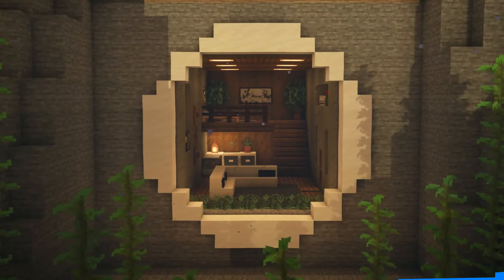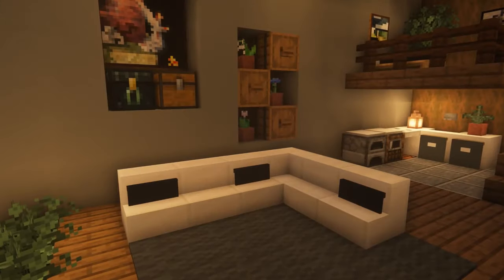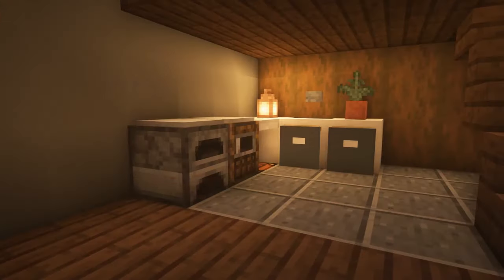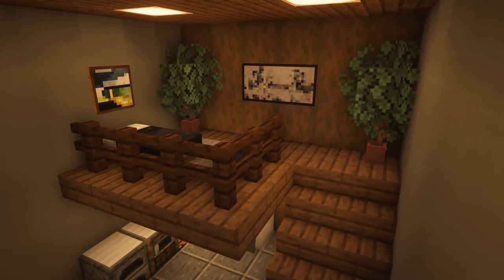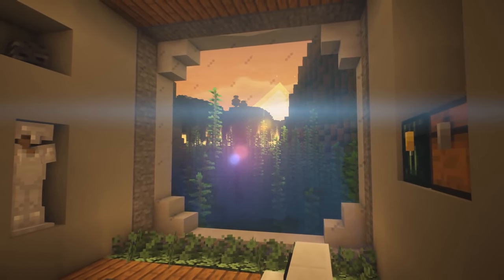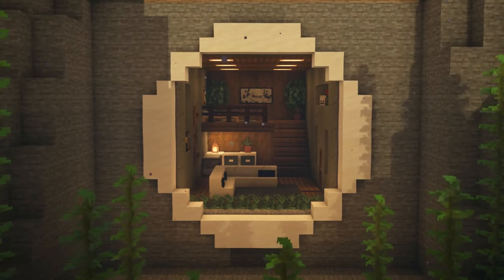Number three by ZayPixel is definitely the most convenient and simplest build to replicate. The best thing is the location, capturing a beautiful view of the sunset. It's built right inside of the mountain, looking extra secure and discreet.